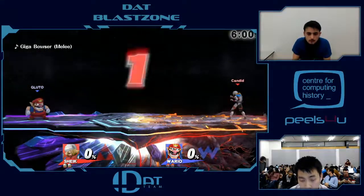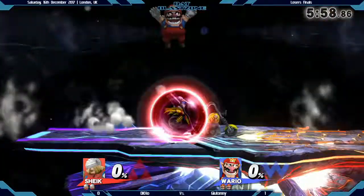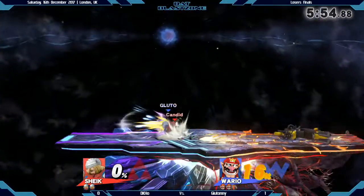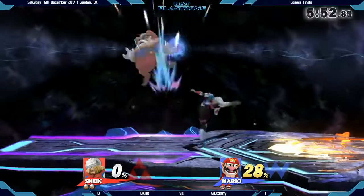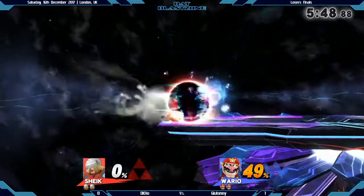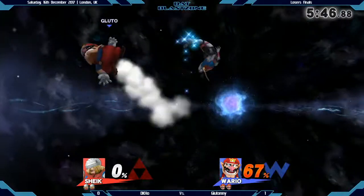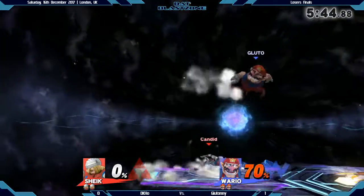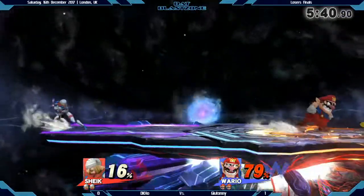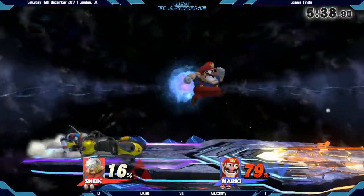Game 2, this time moving to Final Destination. We know that Gluttony is an advocate of the stage, but it seems in this matchup, so is Jackie. Those footstool combos become ever more reliable, not having to concern himself with any platforms that may obstruct him. We talked about this before the first game — if it was up to Jackie, he would have been okay with Final Destination. And here we can see him counterpicking it, so it's actually Gluttony, in this case, who's not a fan.